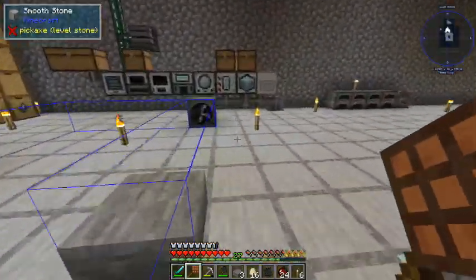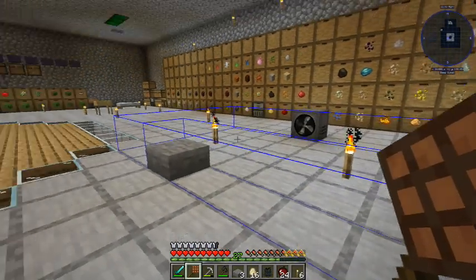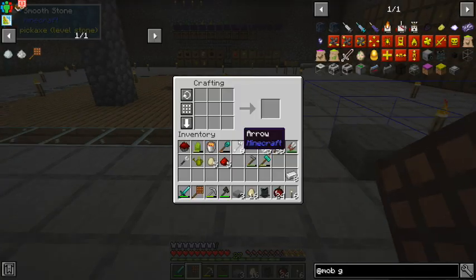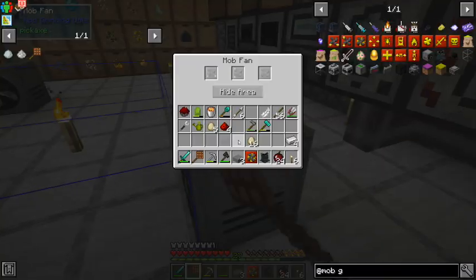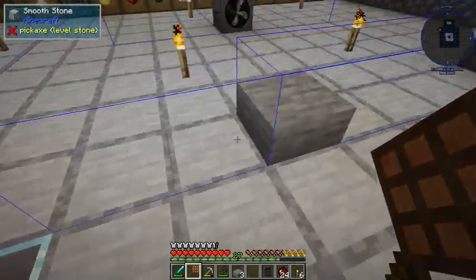I asked my patrons how to get ender pearls and my old buddy Batkratz was like, hey man, do the mob farm thing, it'll be awesome. There we go — perfect. Now this goes in there and now it's going to push everything.